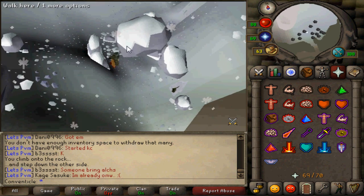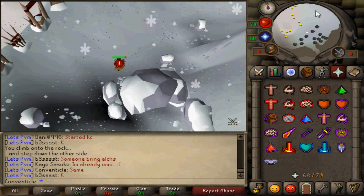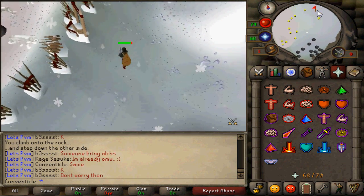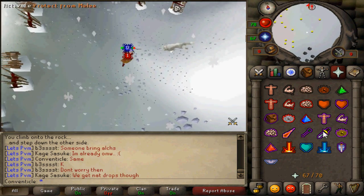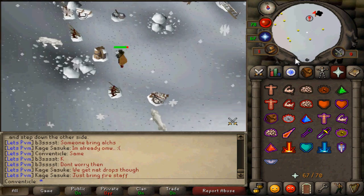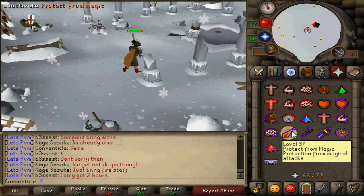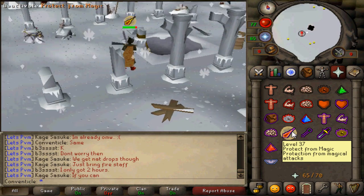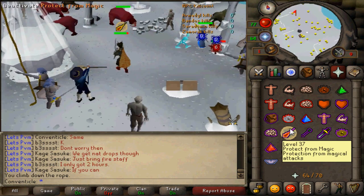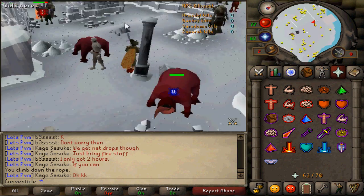You're going to be losing less stats by taking the agility shortcut, because out in the snowy area you take damage that reduces your stats. If this is your first time ever doing God Wars Dungeon, you're going to want to bring a rope in order to get inside. When passing the white wolves, I would suggest praying melee because they can hit like 14s on you. Once you get inside, pray mage because the Saradomin Priests will be on you. Then head north to get your kill count on some goblins or hobgoblins.